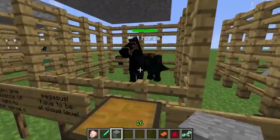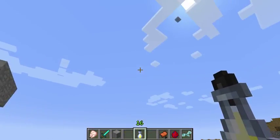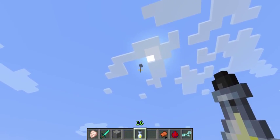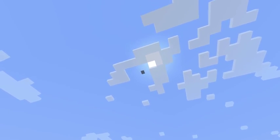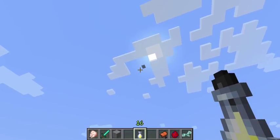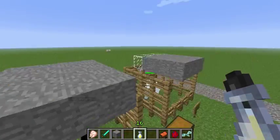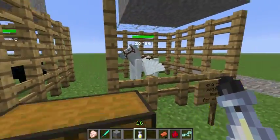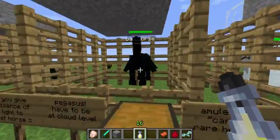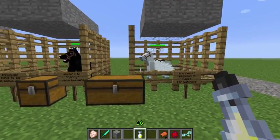Remember, to turn the bat horse into a pegasus you have to be way up at sky level when you give it the essence of light — it won't work on ground level. I built a little platform up in the sky, flew the bat horse up there, and gave it the essence of light up there. That's how you get the pegasus.